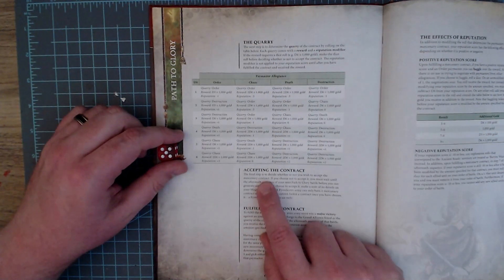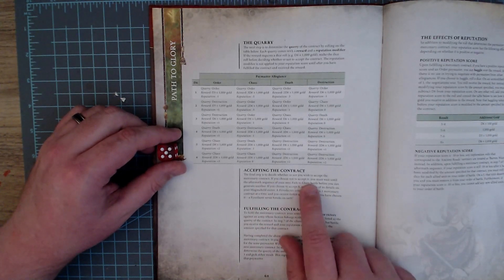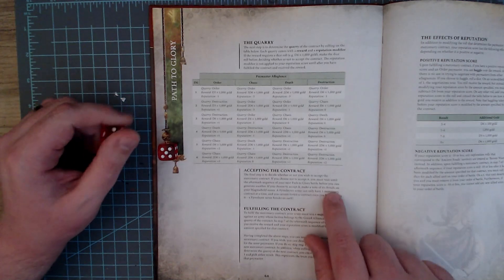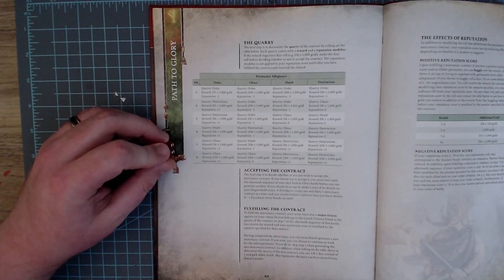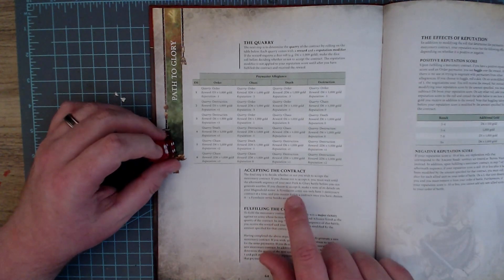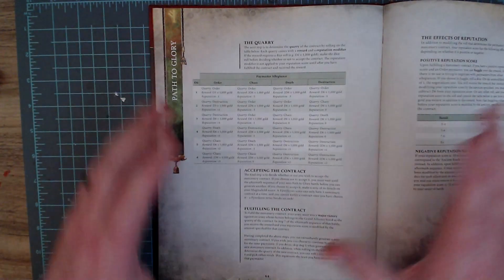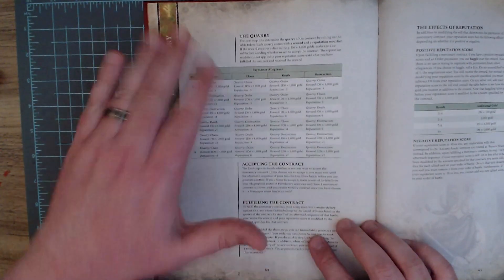If you choose not to accept a contract you must wait until the aftermath sequence of your next Path to Glory battle before generating another. If you accept, make note of its details on your Magma Hold roster. A Fyreslayers army can only have one mercenary contract at a time — because they don't break oaths. I like that quite a bit.